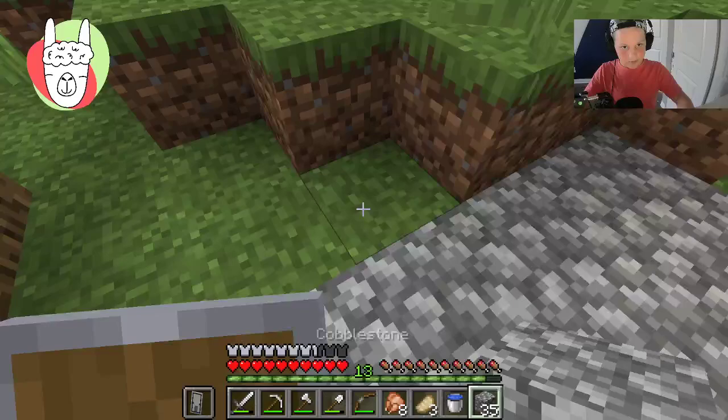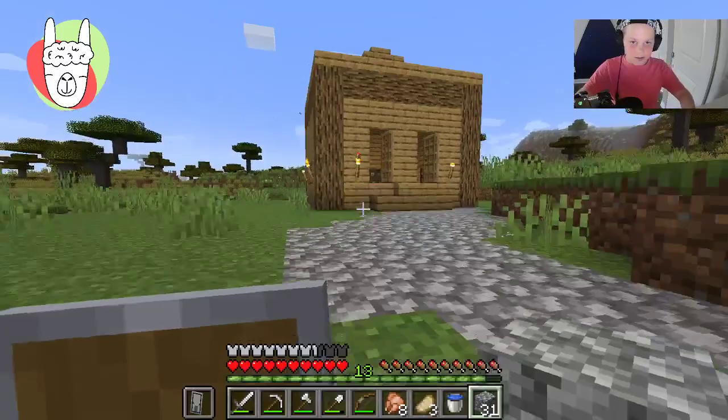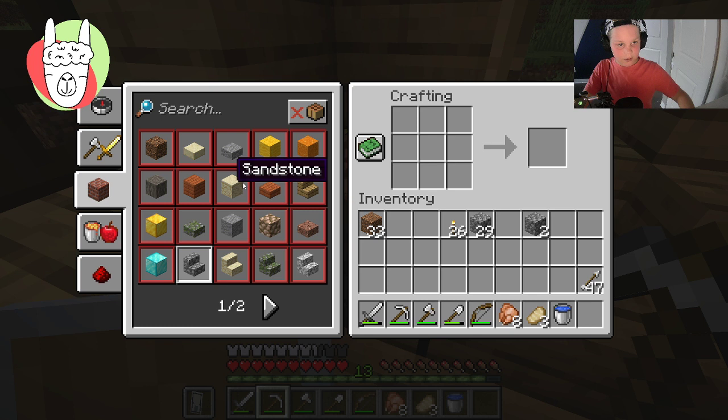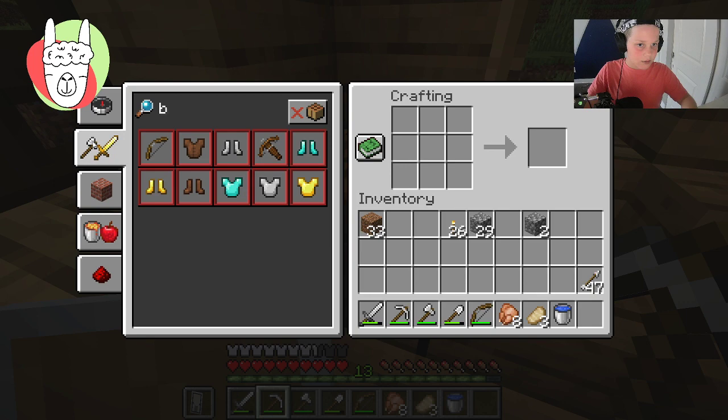One, two — there we go. That is looking good! Now what I'm going to do is, just to make it look like stones, I should make like a button. How do you make a button? I don't know how to make a button, so that kind of stinks.